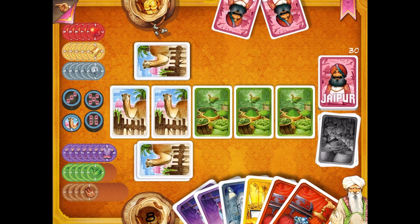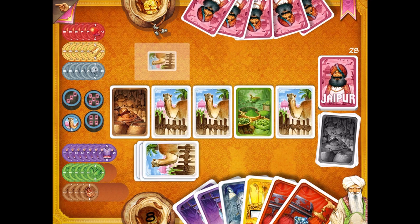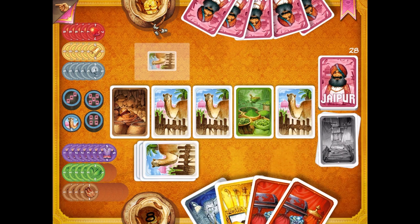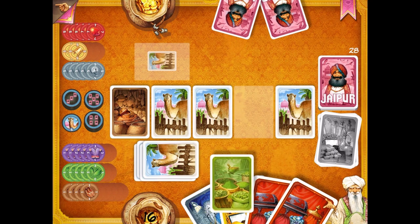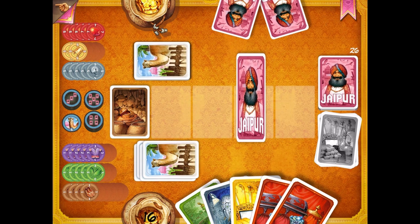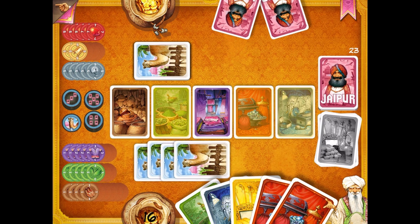He now has 7 cards and can do trades. I feel a little more comfortable taking the camels now. He traded to get the gold. So now the greens and the purple look like good opportunities. I'm trading 2 camels for 2 purples. He turned in 5 browns, so he gets a 5-token plus the 5 bonus token — he definitely has a higher score than me at the moment. I could turn in 2 purples or be patient. Let me take 2 more camels.